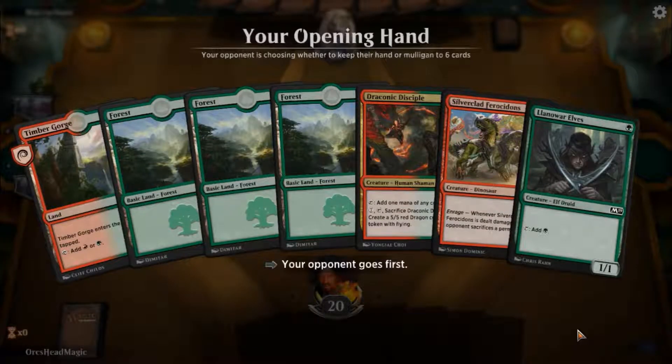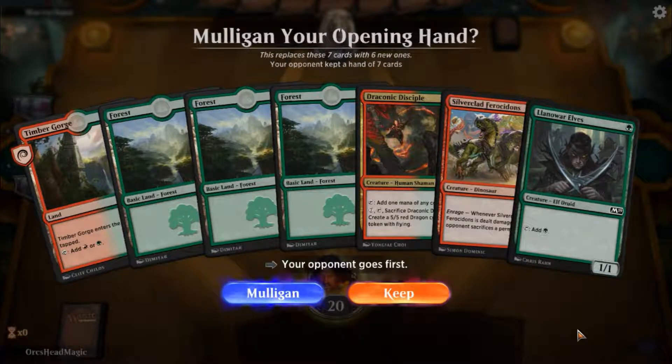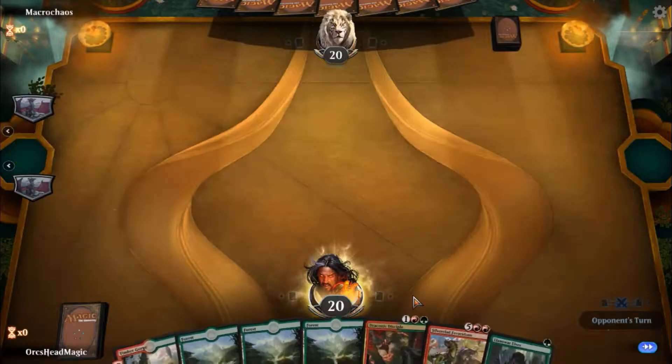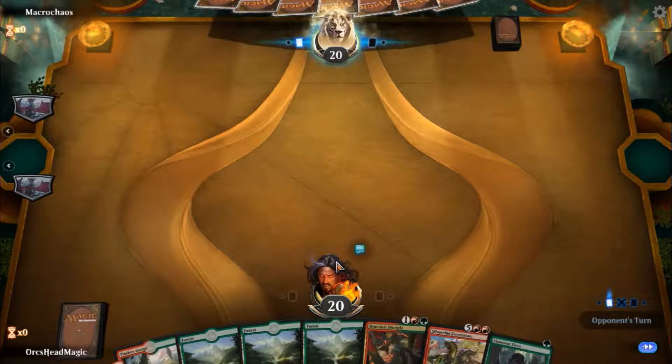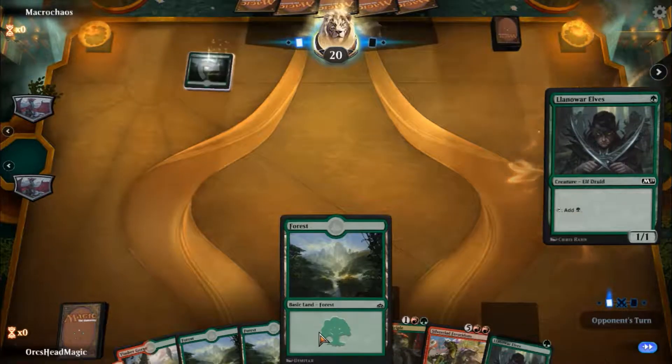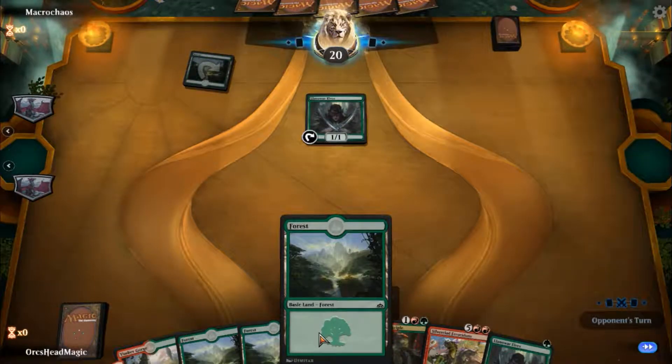Game two. I do have some ramp in this hand — it's not too bad. I could do with another red source really, so we can get into a Silvercloud Ferocidon. I'm gonna keep it though. It's not too bad — I've seen worse hands. There's ramp there and it's showing me some business.